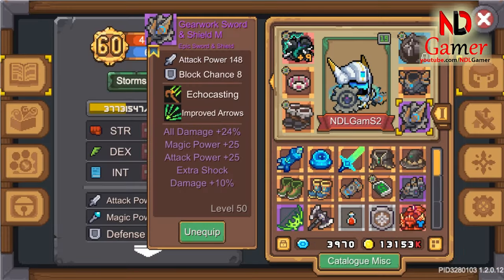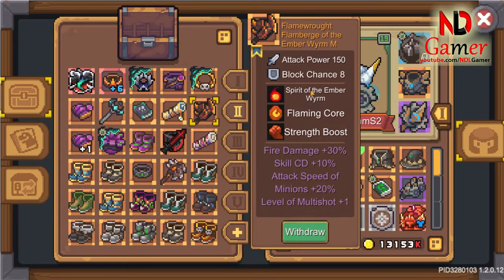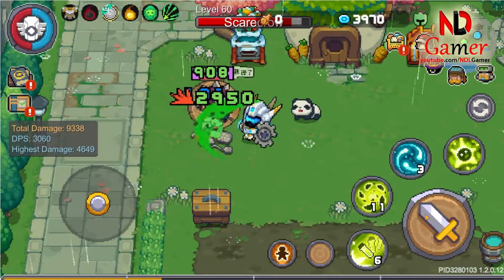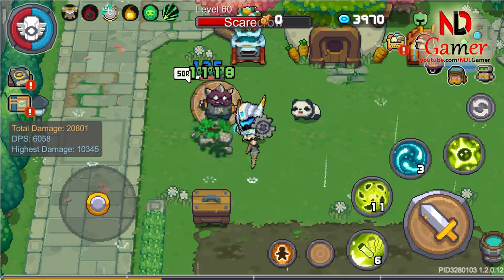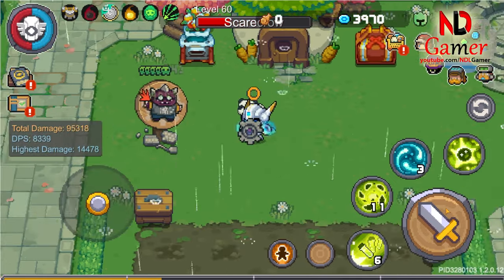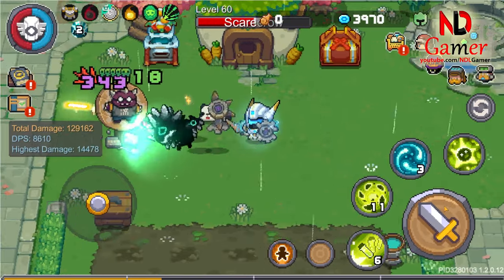Let's start with this weapon first. It's called the Gearwork Sword Shield. Since it comes with a shield, it provides additional defense support, and its damage output seems quite high compared to other legendary weapons. When attacking normally, its area of effect seems a bit narrow and there's no special effect. When fully charged at level 2 charge, it summons 2 Clockwork Minions, and at level 1 charge, it summons 1 gear minion.